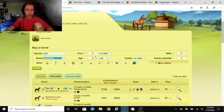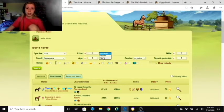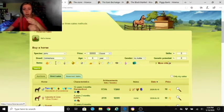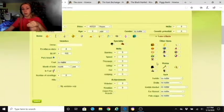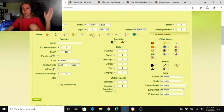You can filter by price — using the currency symbols, say less than fifty thousand equines. You can also filter by skills and genetic potential, as well as age by year or month. You can filter by gender — female, male, or gelding. Note that a gelding cannot be bred at all.